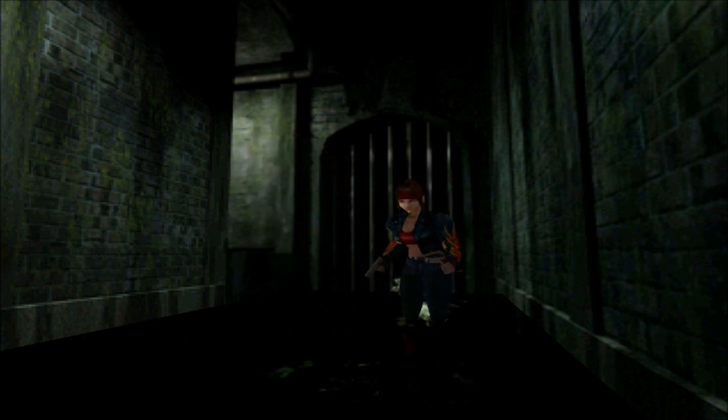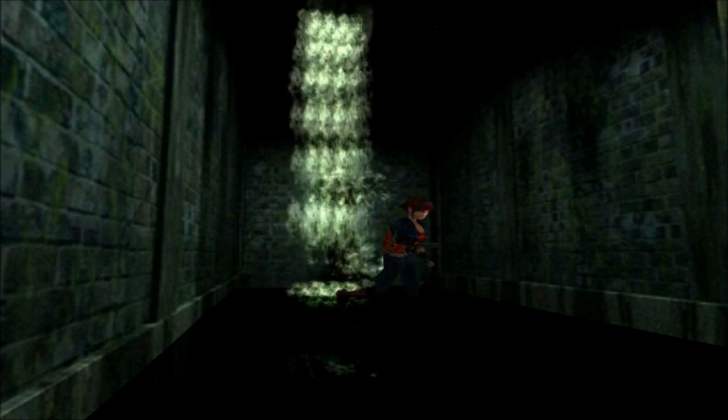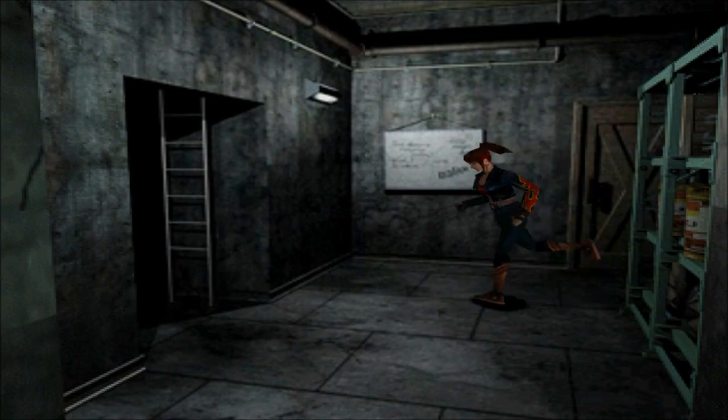We're in the sewer — we're like in the water now. This is the waterfall that Sherry fell from. This is a dead end over here; there's nowhere to go. I don't believe there's any items as well. So now we know you can't go this way, so I'll head back up to the safe room and use the elevator to go down to wherever that leads. I've got an idea of where it goes — I think we might be getting a map of this place from where that elevator goes.